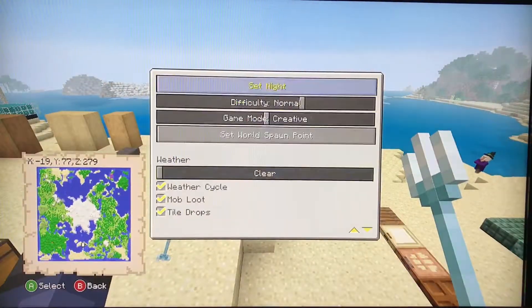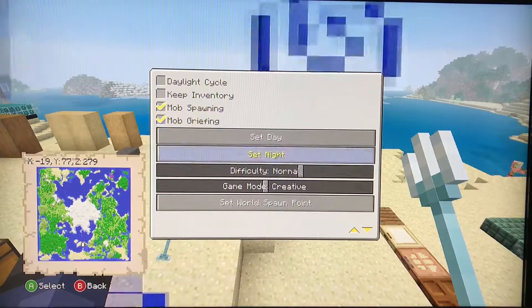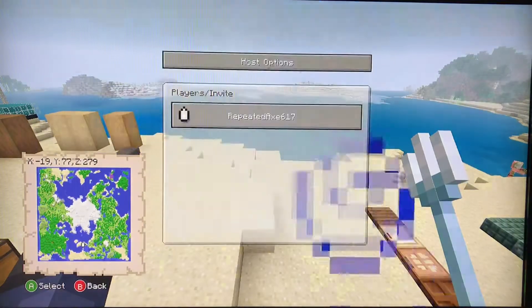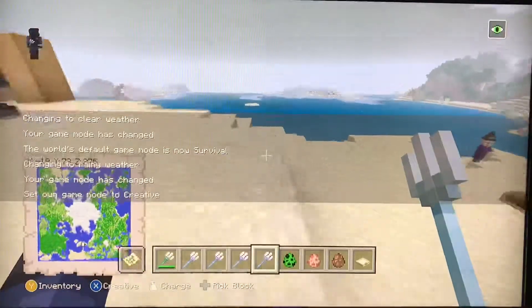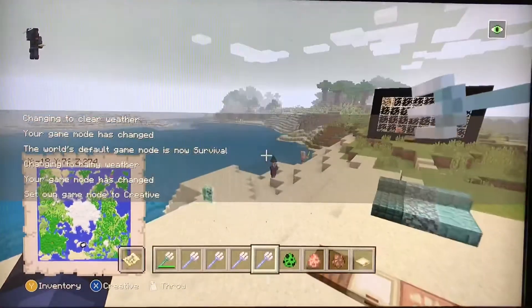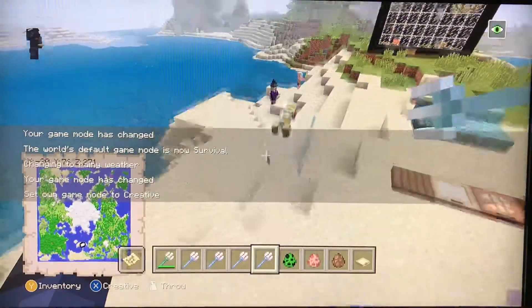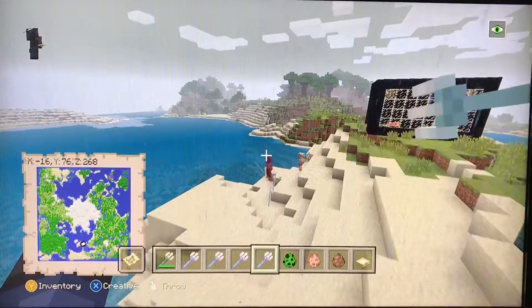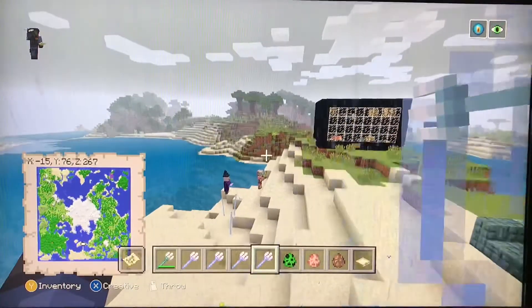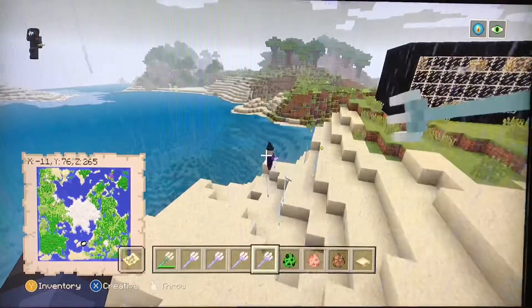I'm going to put this on peaceful to see if it works with players. If it does work on your friends and they die, it's your fault because I did not advise you to do that. Why aren't they being struck by lightning? Why aren't you dying? Come on!